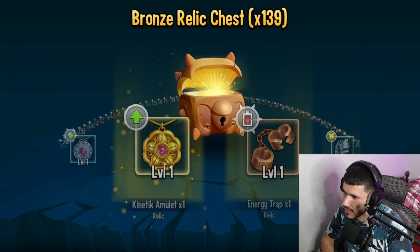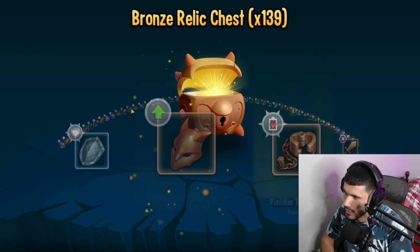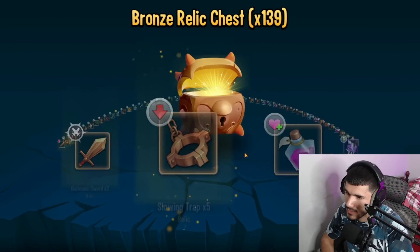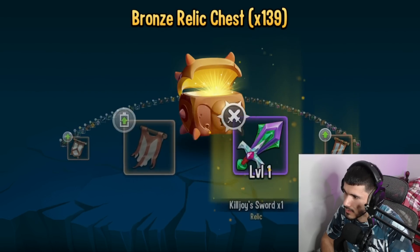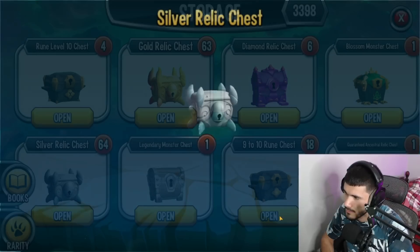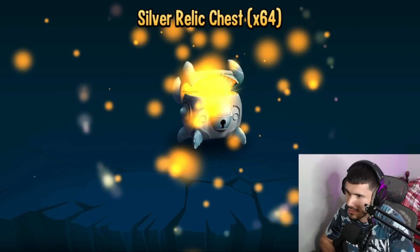I feel like these aren't really as exciting anymore, so let's skip them. We got a kinetic amulet, another gold, and oh — we got a diamond! Two diamonds, a little joy sword, and the Zyron essence. The Zyron essence is still good, still useful — probably the best thing we pulled out of all this. Two diamonds out of 139 bronze is not great.